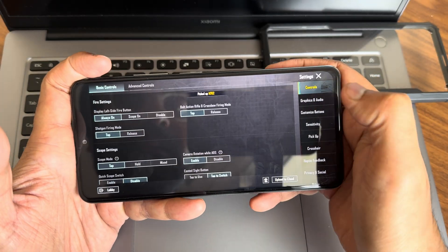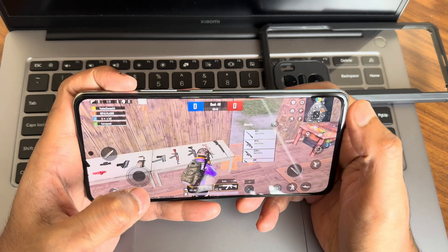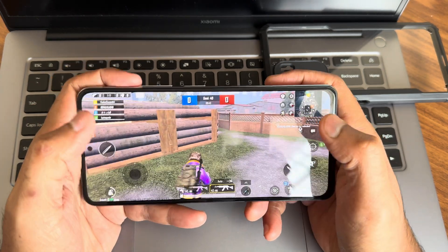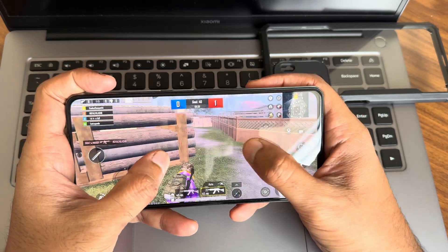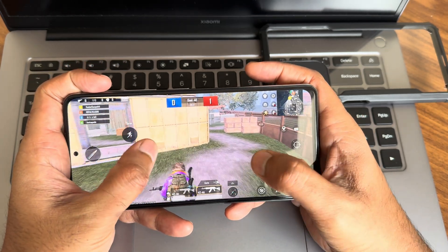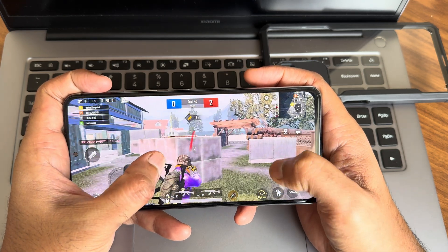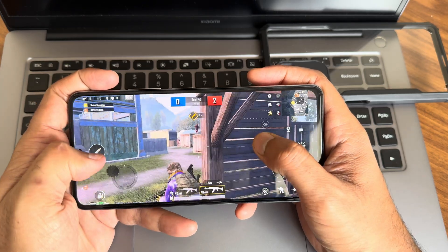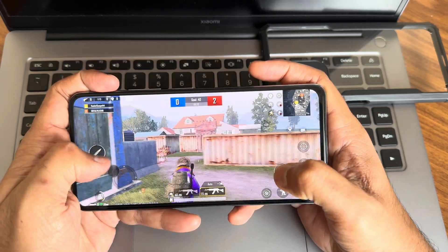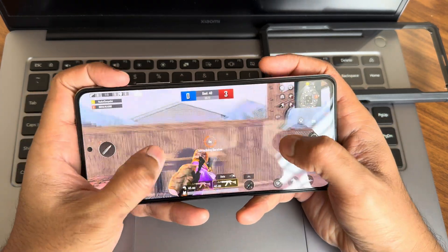Into the BGMI graphics settings — smooth plus extreme plus, meaning the 90fps option is available here. Let's check the gameplay. The stereo speakers are working well in this ROM with no problems. Even in the counter-attack I haven't faced any frame drops.